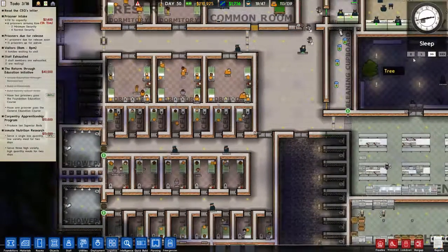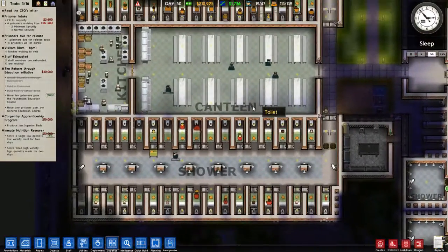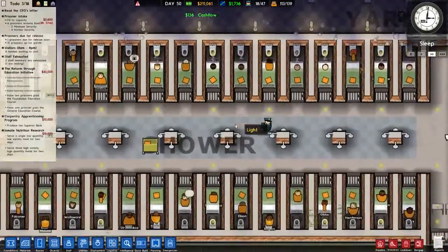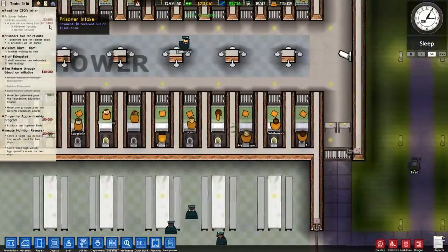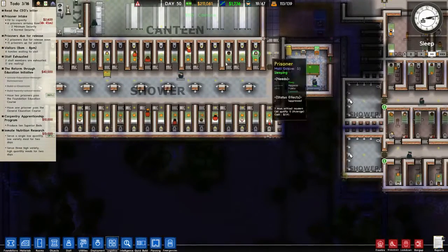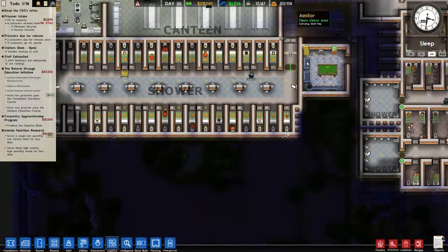So we'll see how that plays out. There's obviously anyone who tries to escape — they're not gonna like it, not gonna like it at all. So what are we getting in the morning? We're getting six more prisoners — two minimum, four normal. So we've got a lot of ability here. We have a capacity of thirty minimum, thirty-four medium, thirty-five maximum.